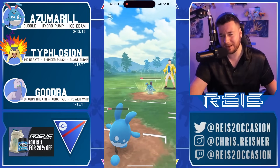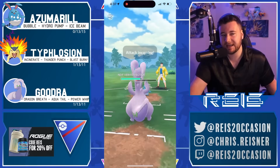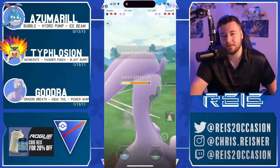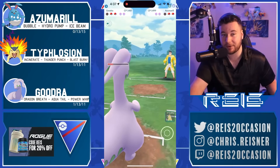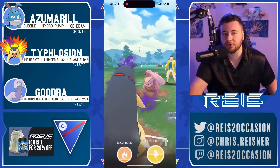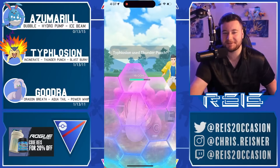Despite not having Play Rough, this Azu put in some work. Play Rough knocks out. Now you go for the farm down — opposing Azu will get off a move, that's tough. Just gonna sack the Goodra, put it on Typhlosion. You're hoping that once Azu is out of the way, they're not gonna have another answer to Typhlosion. This is where Thunder Punch is so nice — you get there so quick. It's only 10 turns to every Thunder Punch versus 12 for Body Slam.